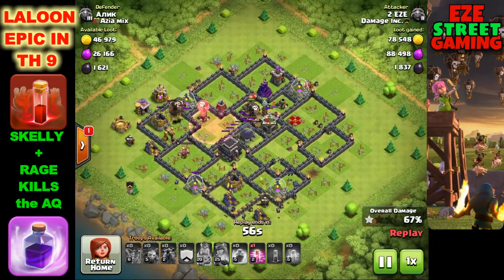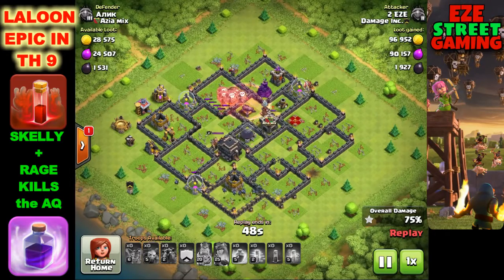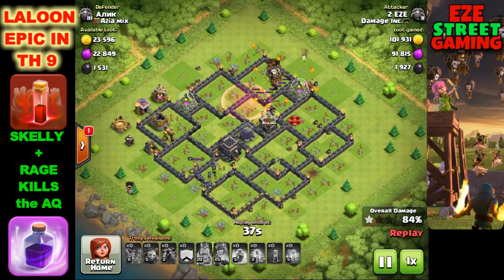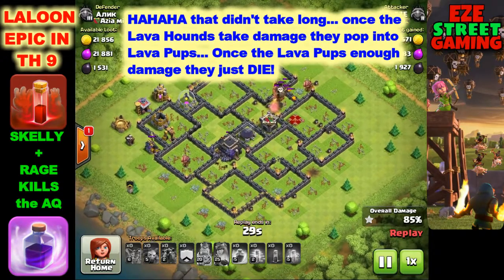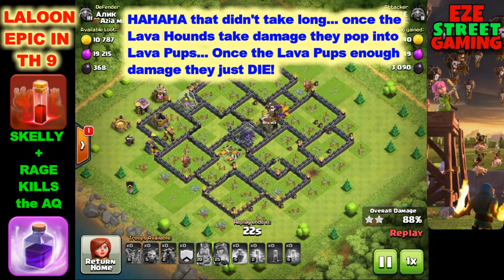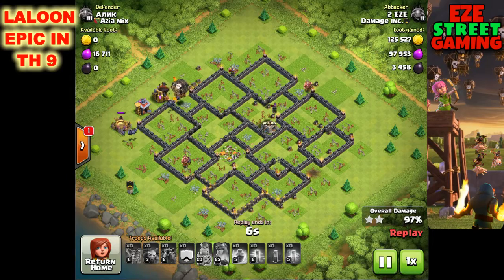This is a unique attack because you want the lava hounds to pop. You want your main tanks to take enough damage to enter their second phase - the lava pups. Similar to golems splitting into two, lava hounds split into pups and you really want those pups out there at the end. A lava hound does very little damage compared to all the pups it turns into. In tight war attacks, if you don't get all four lava hounds turned into pups you end up with high 90% attacks.